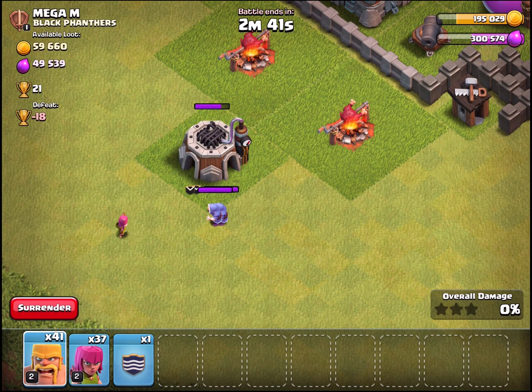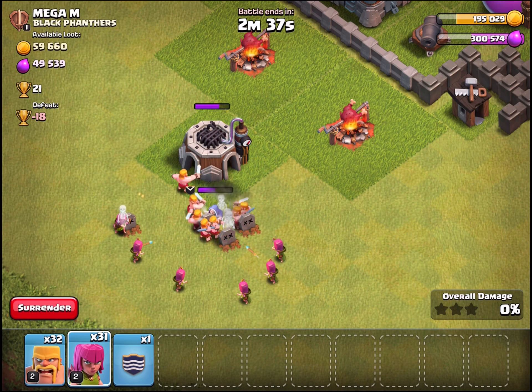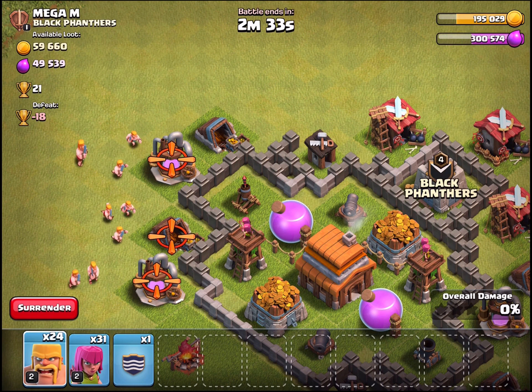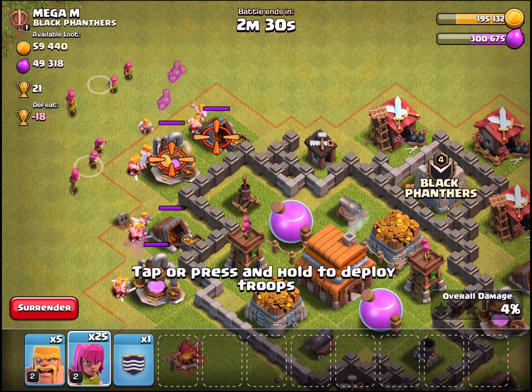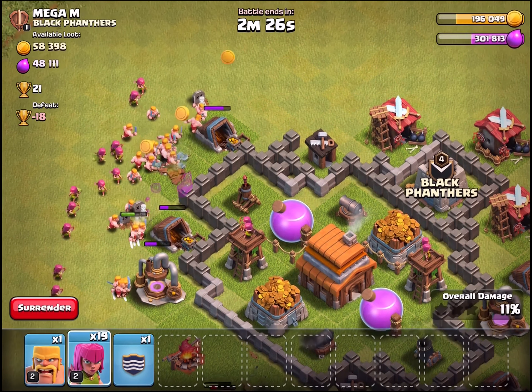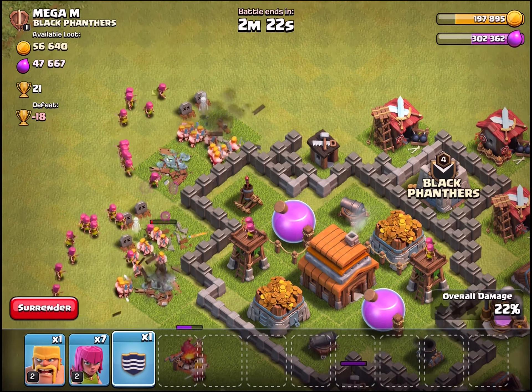Let's jump into an attack. The composition I'm using is a very common one for raiding. With raiding your goal is to get loot, not to win — so you're okay with losing as long as you get a lot of the loot. That base had some decent loot, so let's check it out.